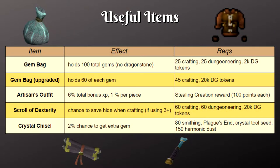Let's first go over some helpful items to get. You'll need to gather a lot of gems as you train, so getting a gem bag is strongly recommended. The un-upgraded version can hold a total of 100 gems, while the upgraded version can hold 60 of each type. You can get this at the Dungeoneering Reward Shop for Dungeoneering Tokens.